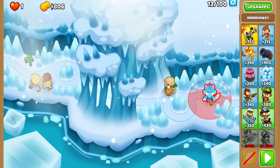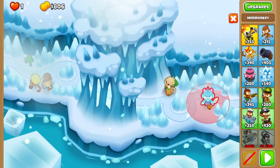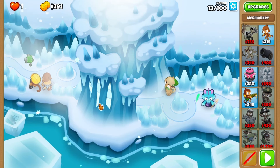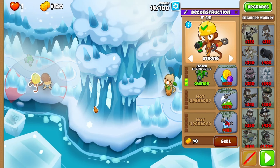Placements are fairly tight over on the right side here, so try to get them tucked in as much as you can. Add a druid monkey up as high and right as you can for round 14, then switch your engineer to strong for round 15, upgrading it to faster engineering.